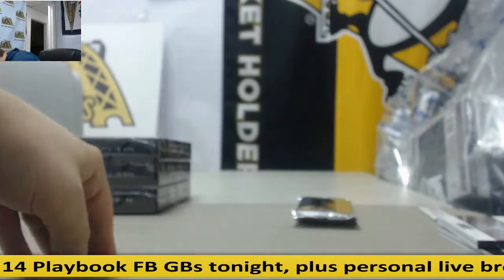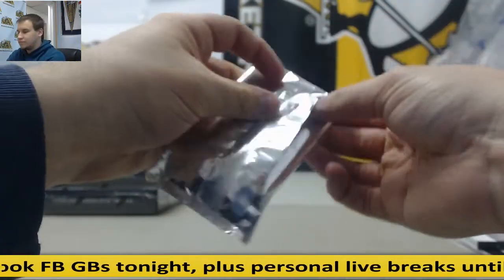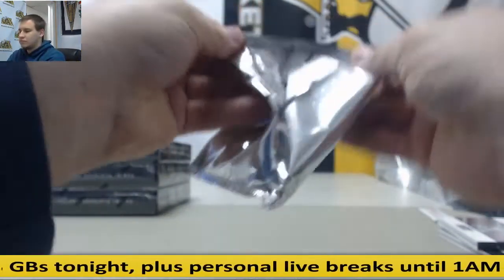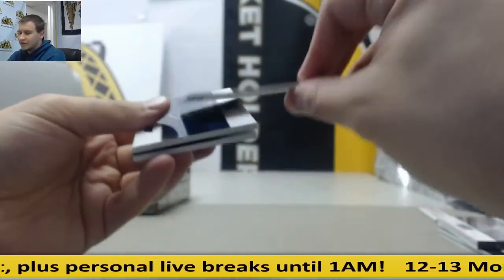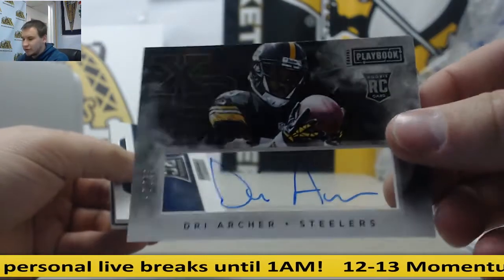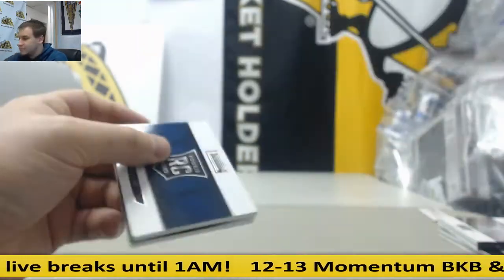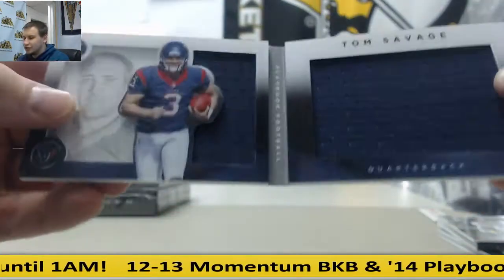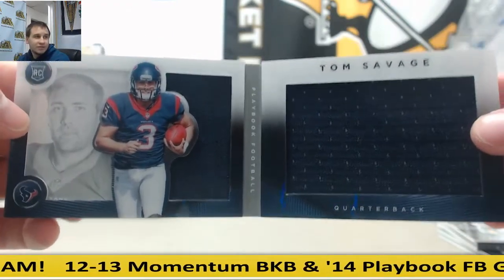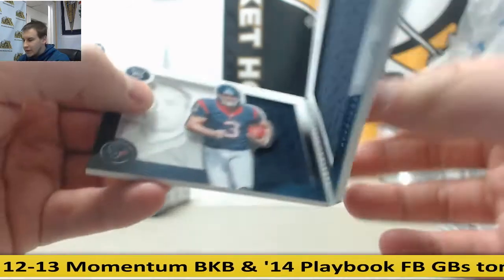Next up. For the Steelers, to 75, Dre Archer — rookie auto. And for the Texans, Savage dual jersey booklet — and that's to 199.